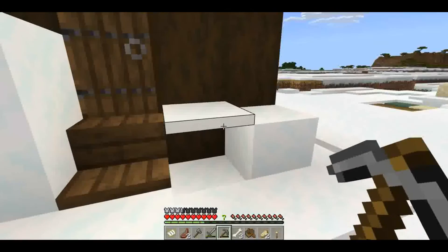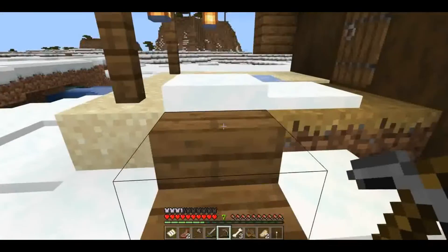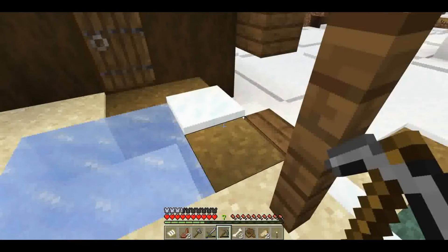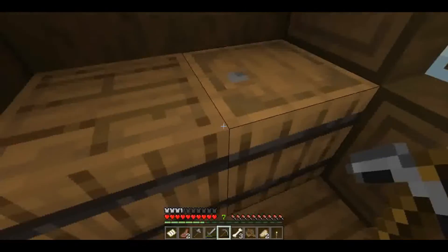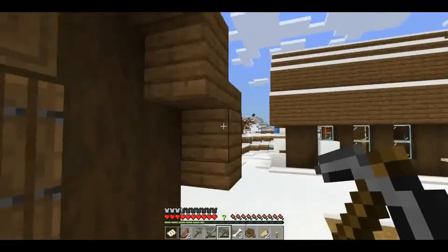Nice little porch area. Maybe this is a nice little house type of thing. Stylistic choices — breaking your neck coming in the door is always desirable, I guess.